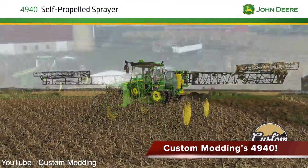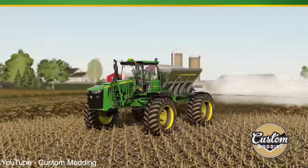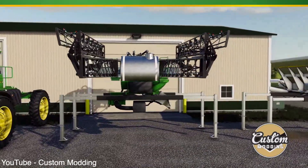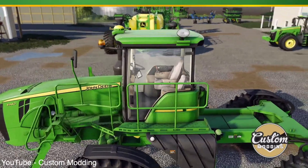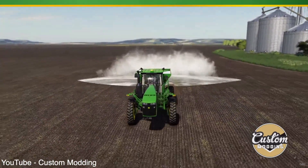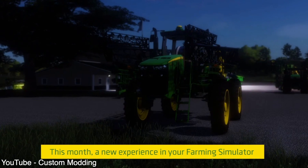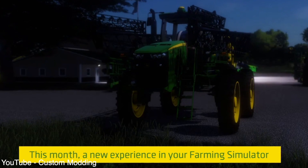Custom Modding have released the official teaser video for their upcoming John Deere 4940 self-propelled sprayer, and it is everything and more that you wanted it to be. As we already knew, this is going to be available for all platforms as both a sprayer and fertilizer spreader modules, and those are going to attach to the back of the 4940. It's going to hold 4,543 liters of liquid fertilizer, and can spray at a max speed of 20 miles per hour or 32 kilometers per hour. You can also choose between Firestone, Goodyear, and Michelin tires if you're on PC, and the Firestones will likely be Lizard tires on console. There's also something very unique about this: it has four-wheel independent suspension, which is totally different from anything else that's standard in-game. They say this month, a new experience in your farming simulator, meaning we should see this later this month. Generally, Custom Modding have released their mods privately for PC and Mac first, and sent them off to Giants for testing at the same time. I can't see them doing anything different here, however only time will tell.